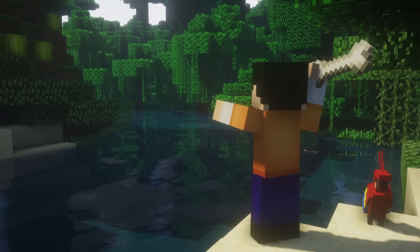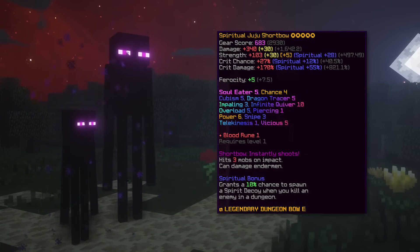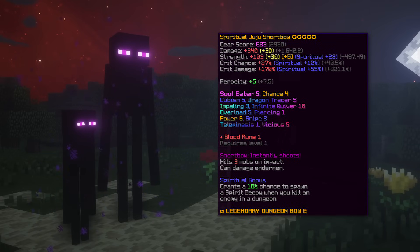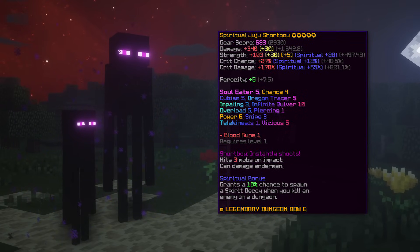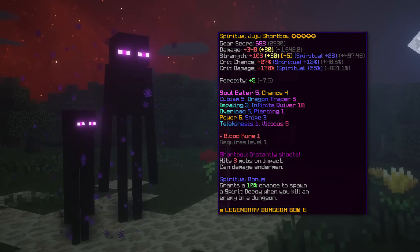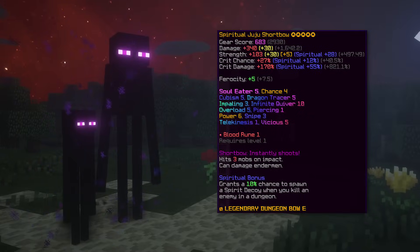Speaking of Juju, the next weapon is the Juju Short Bow. This is now the most used weapon in the whole game because right now it is broken for its price. It is really good for clearing and does really good damage for early end game players. Just keep in mind that the bow shoots faster the more attack speed you have, which means you will need to reforge your talisman to something that includes attack speed.